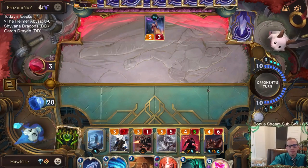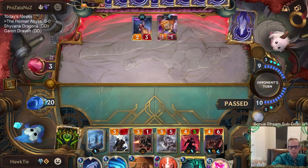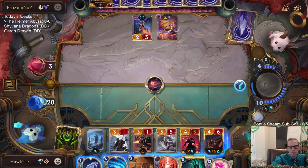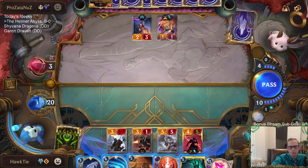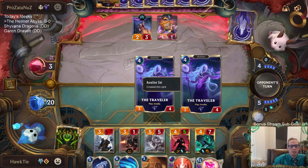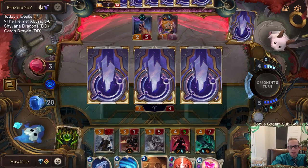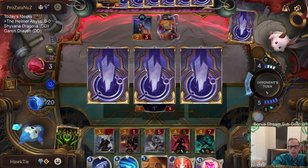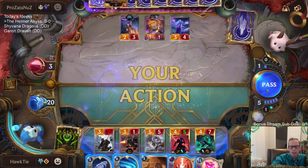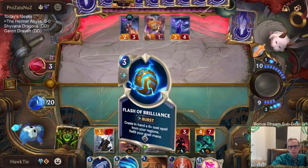Are they going to spend 10 mana on Aurelion Soul again? I'd like to Thermogenic Beam and kill the Zoe, but then I won't have mana for Feel the Rush. It's pretty awkward with 11 mana — I could just not cast Thresh. Also I don't have the two spots right now; I kind of assume something's going to die.